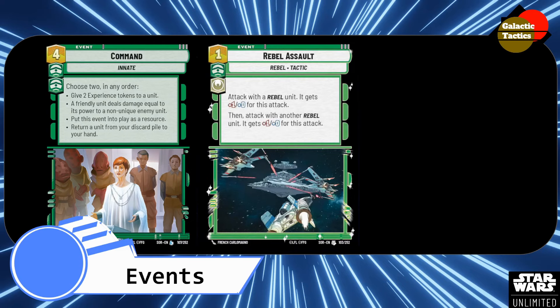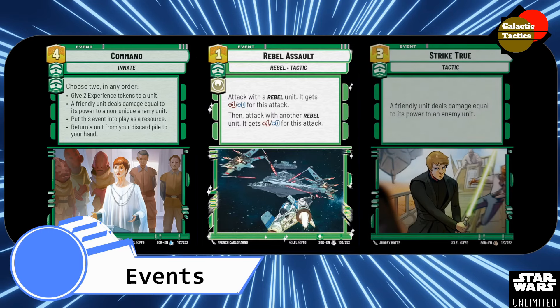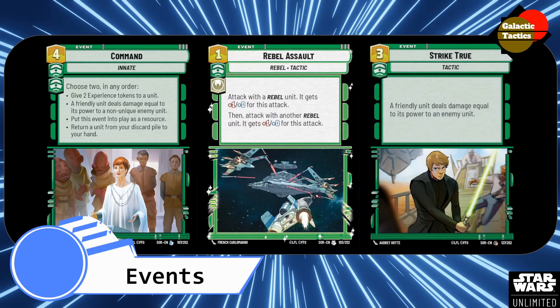And then Rebel Assault — attack with a Rebel unit, it gets plus 1, plus 0 for the attack, then attack with another Rebel unit. It's a 1-drop and you attack with 2 units — super huge tempo swing either in the mid-game to get leverage on the table, or a good way to finish it off with those 2 attacks at the end if you have those capital ships, because they are Rebel units. And then Strike True — a friendly unit deals damage equal to its power to an enemy unit, 3-drop. Just a nice little spot removal to keep ahead on tempo.